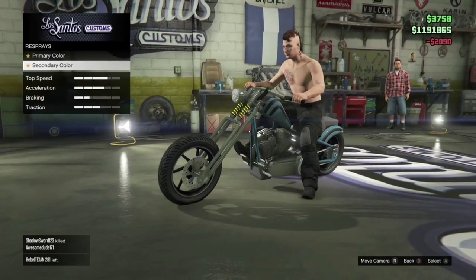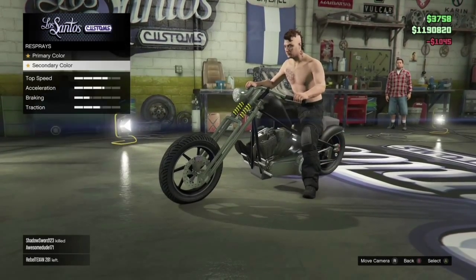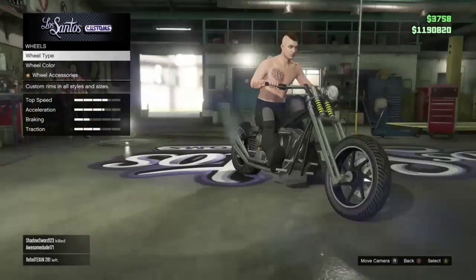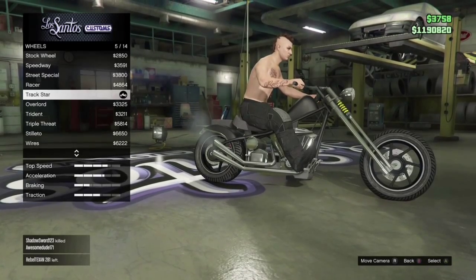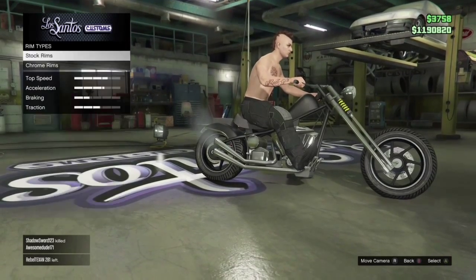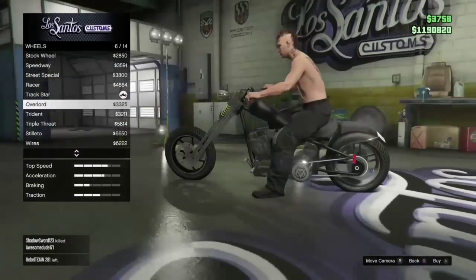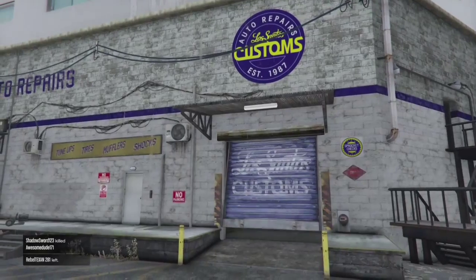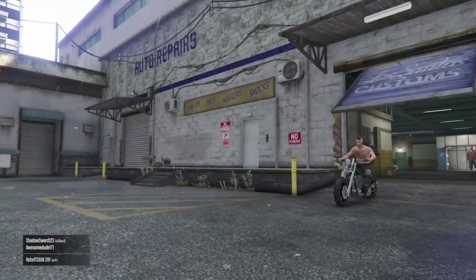I'm trying to think what that other bike was called — it looked similar to a Ghost Rider type bike. I want to say it's called the LCC Innovation or something; I think it was in one of those updates a long time ago. The Hex bike is 15,000 and I think the other one is like 92,000, so I wasn't gonna spend that much money.